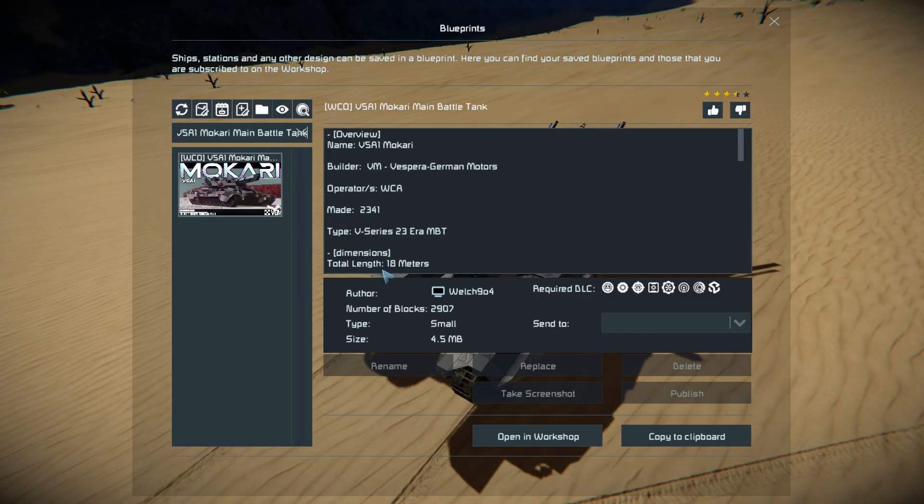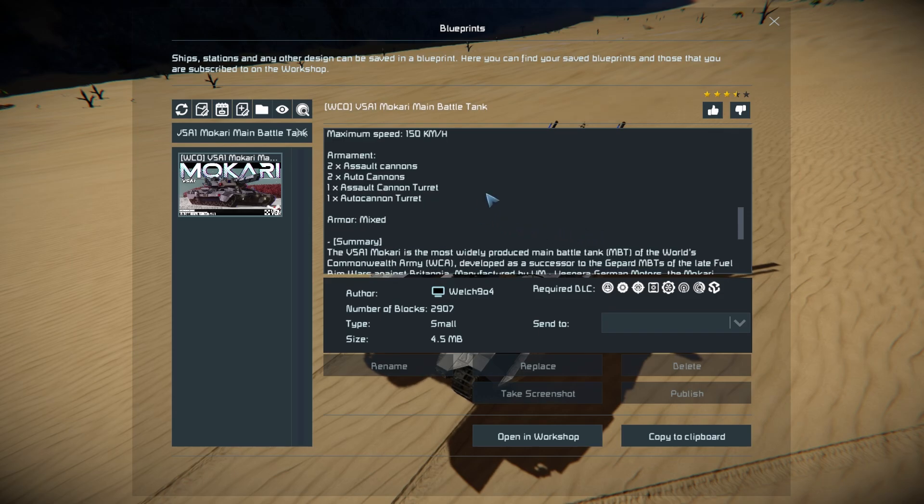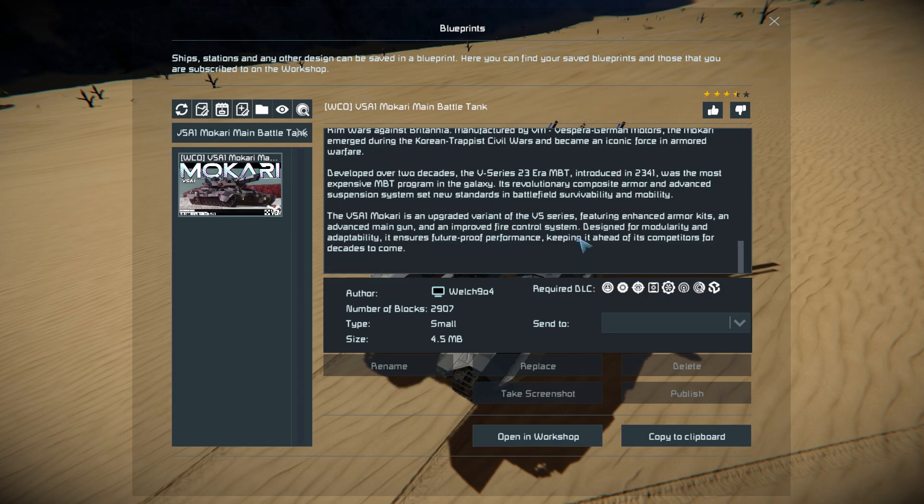Pressing F10 to find it in the spawn menu — I'll just call it the V5A1 from now on. This is 2,907 small blocks using a bunch of DLC packs. Looking at its stats: height, width, and mass are listed. It's armoured with two assault cannons, two autocannons, one assault cannon turret, and one autocannon turret, with a mixture of light and heavy armour.